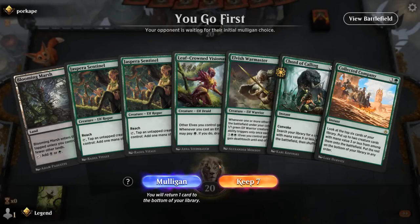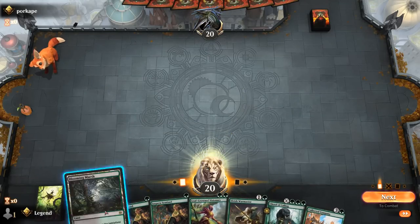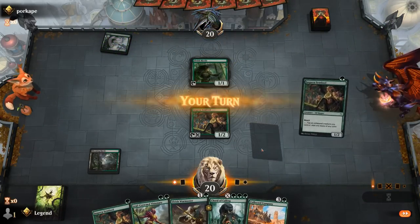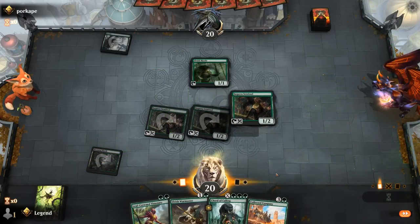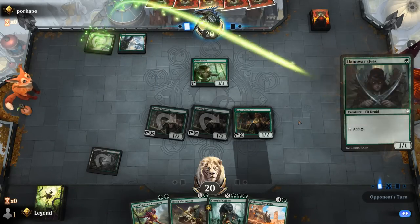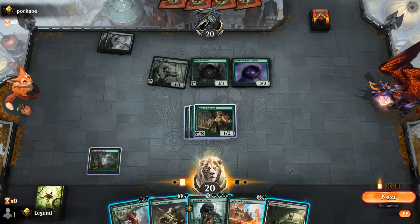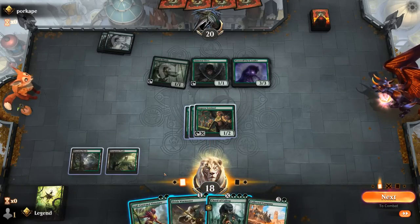Game 5: We're on the play. Our hand is missing a land — otherwise quite good. We want any untapped land to go Sentinel into Warmaster plus Sentinel. Another Sentinel drawn — we get two Sentinels to develop mana. Facing what could be Green Devotion with their own elves and a pack leader, so maybe it's more of a stompy deck. Overgrown Tomb is good; now we play Warmaster, then Visionary — preferring to make the token first.